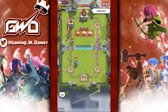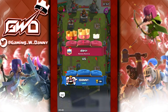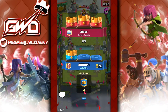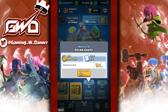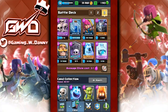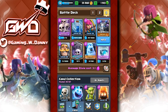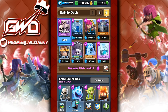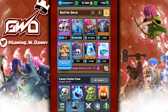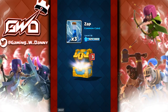We lost that battle. This deck still needs some tweaking to adjust to the new balance changes — ice golem is weaker now along with archers, zap, and mega minion. I'll probably keep graveyard, knight, and skeleton army as a core since that combo is really good. If you guys want to try this deck, definitely add the graveyard — it's such a fun card and one of the best legendaries.